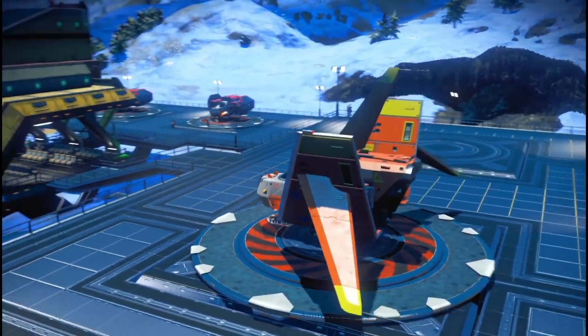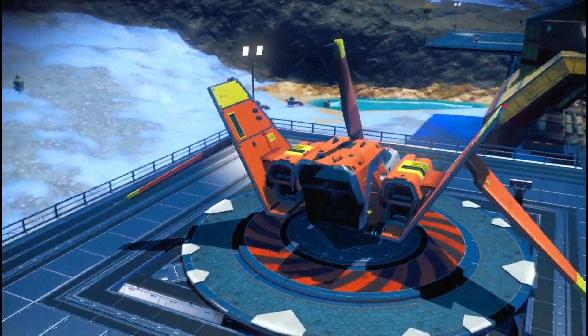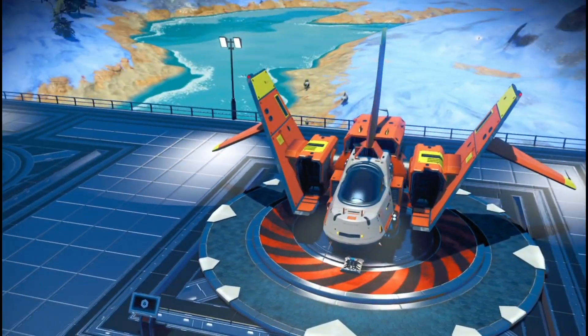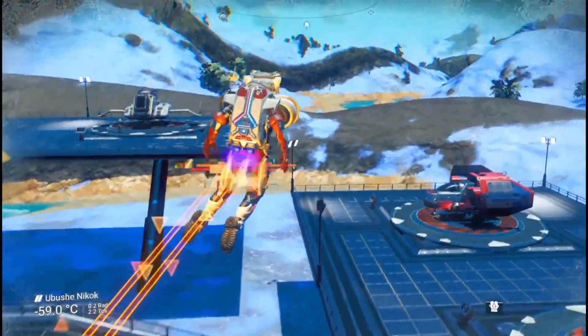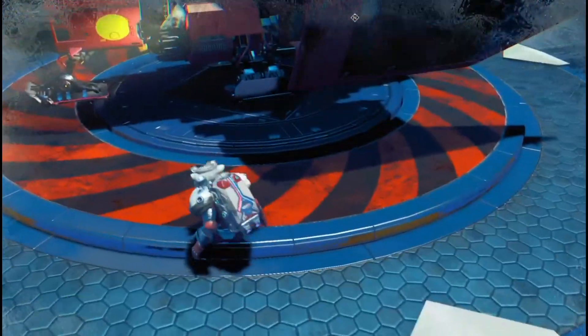It's orange and yellow. What we'll do is give them both a test flight. I'll give you the portal glyphs at the end so you can come and get them. Remember, they are in the Euclid galaxy in normal mode, but you can find them in all modes — that's how No Man's Sky works.